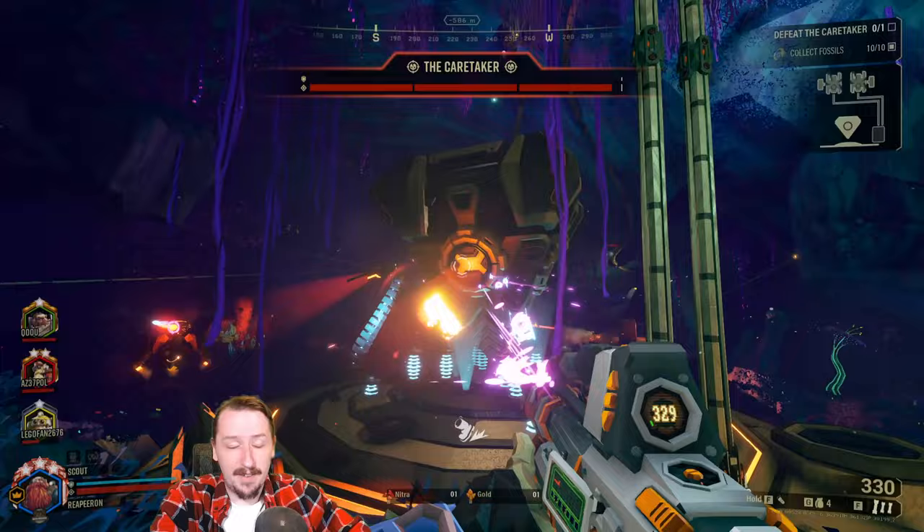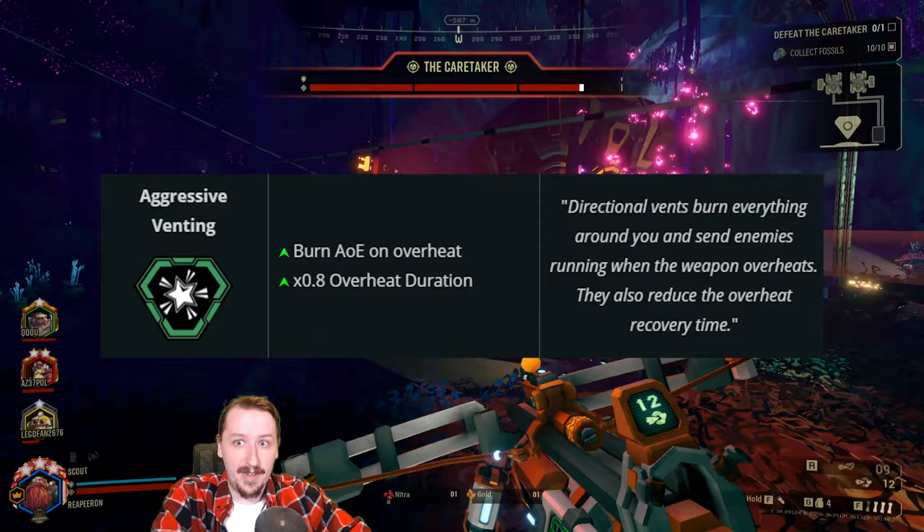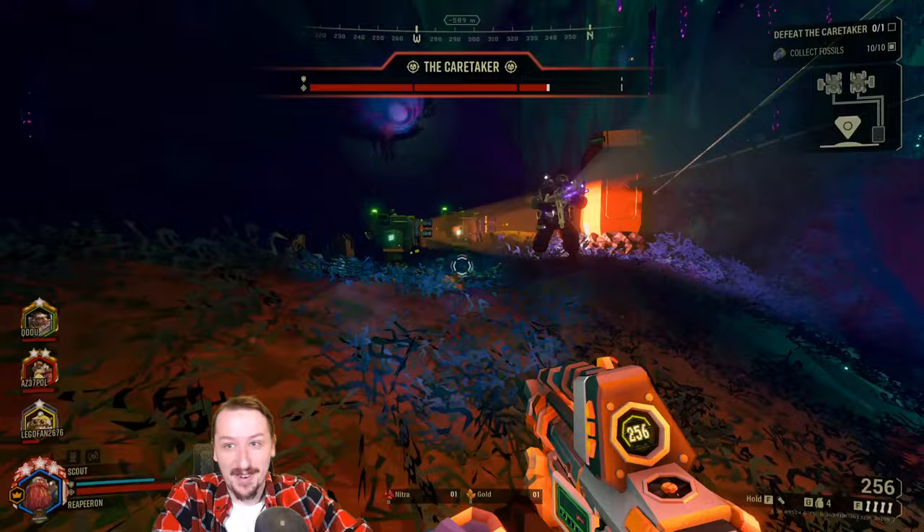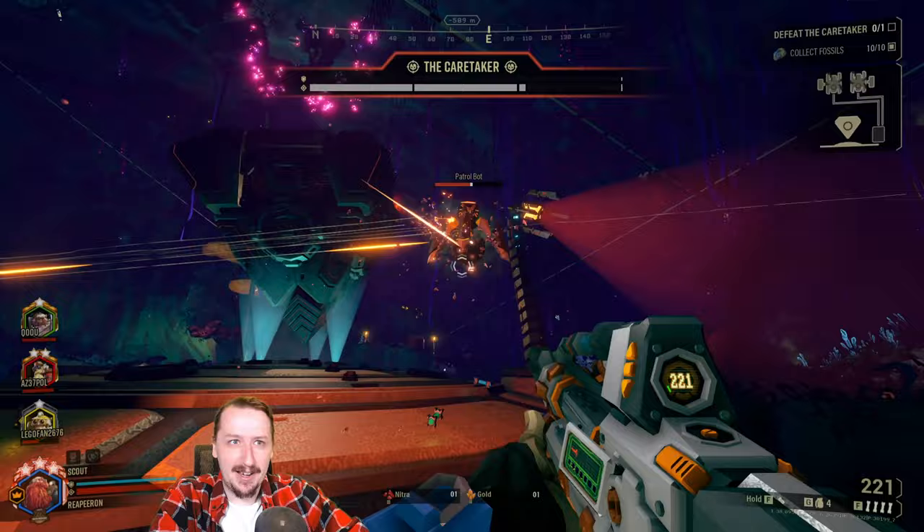For the primary weapon, I decided to pair this with the Drak and go with Aggressive Venting to make sure we have even more fire. This is just a pure crowd control build for scout — it's really fun and it does a lot of damage for crowds. I would not recommend it on a dreadnought mission though, and it doesn't do amazing against really big enemies like oppressors — they can kind of just tank through this.